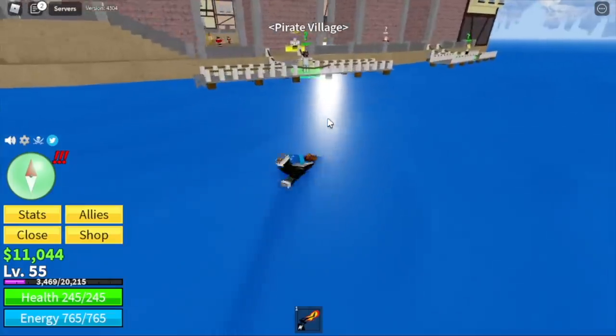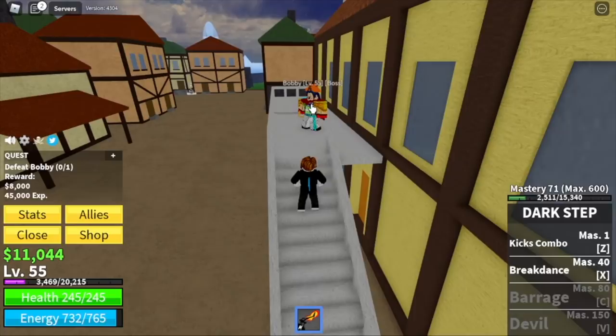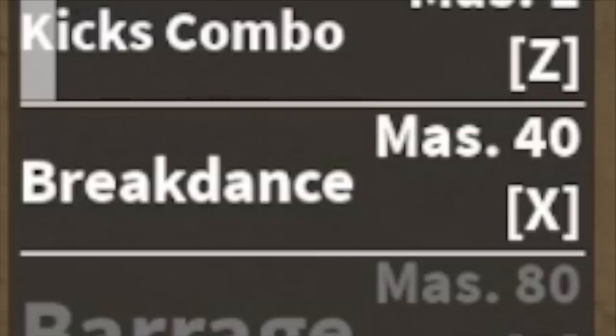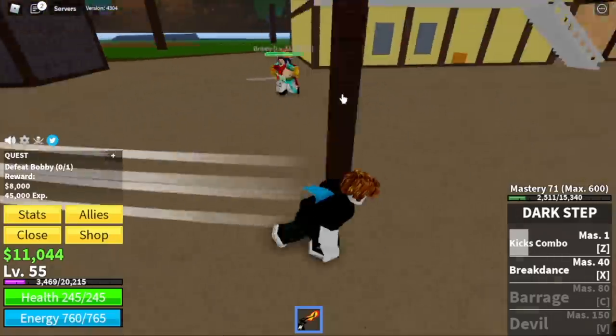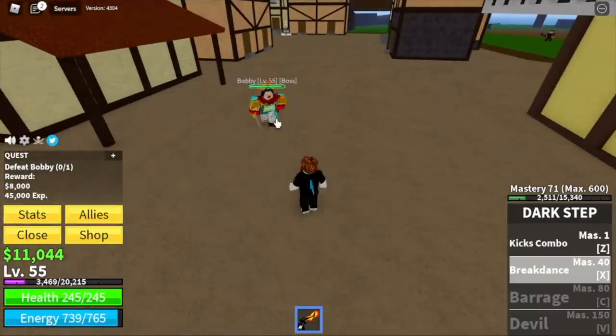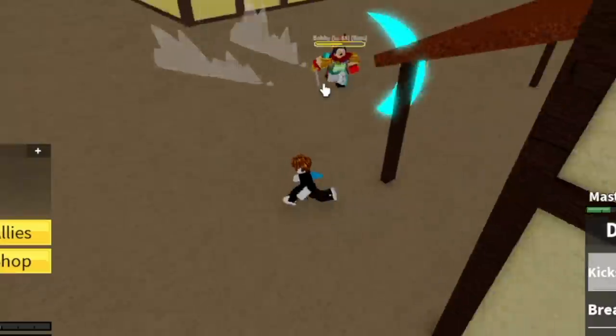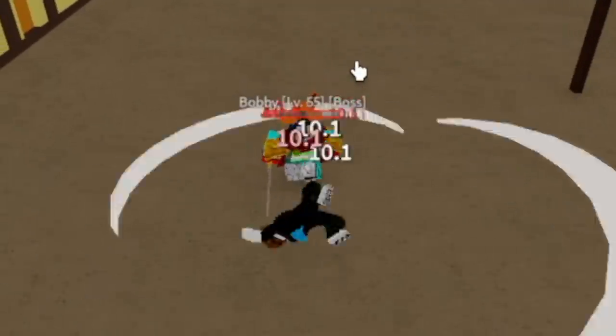Next island is the Pirate Village. Here, we're gonna start defeating Bobby the Clown, the mini boss in this island. But before that, we've already unlocked our second skill, the Breakdance. To beat Bobby, you need to dodge this skill of his. And then you can use your skills and your left clicks. Repeat the dodge, use your skills, and that's it.